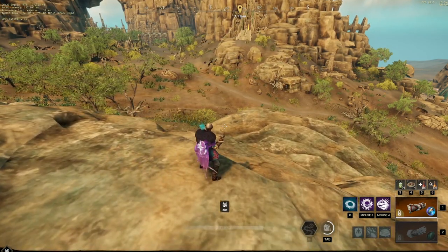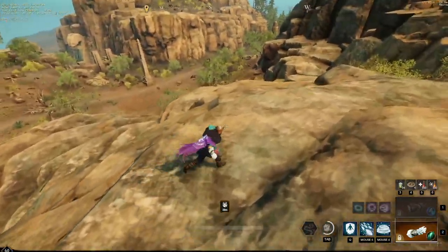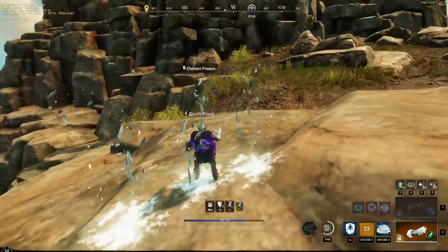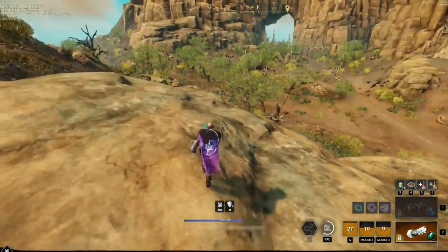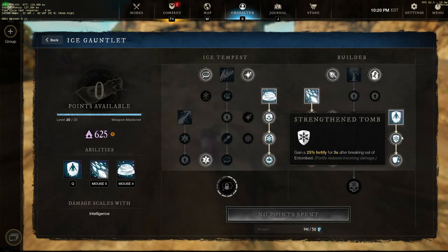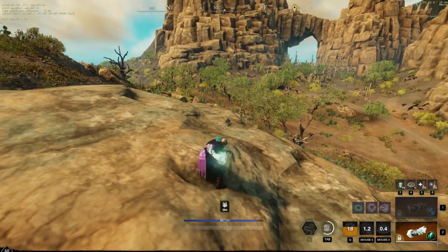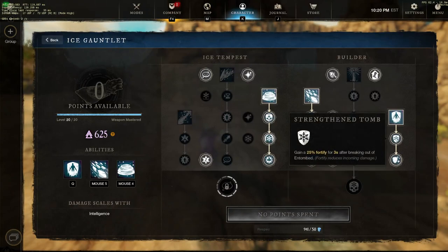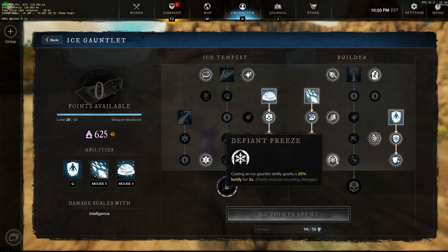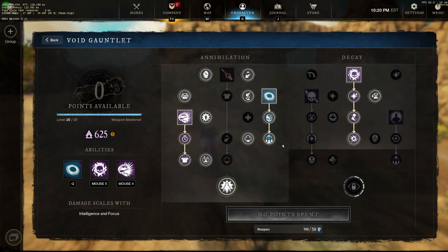That's the big stuff with ice gauntlet and void gauntlet as built today. Some older things worth knowing: if you cast an ability while in your ice block it will reduce cooldowns — you can see that in the lower right of the screen. If you break out of your ice block by pressing primary fire rather than pressing the ability again, you'll activate strengthening team which gives you an extra fortify on top of defiant freeze. That's noteworthy.